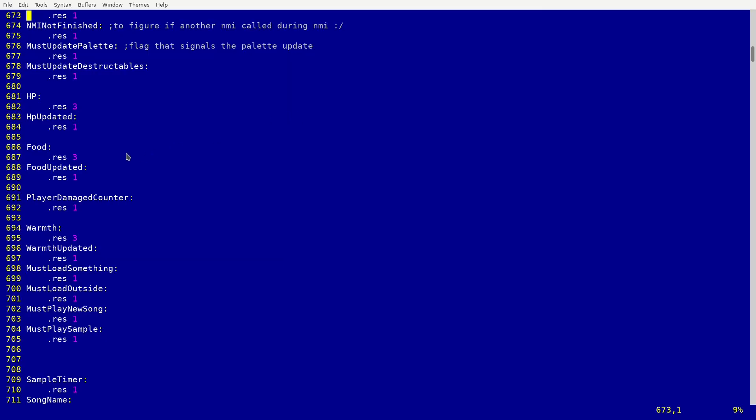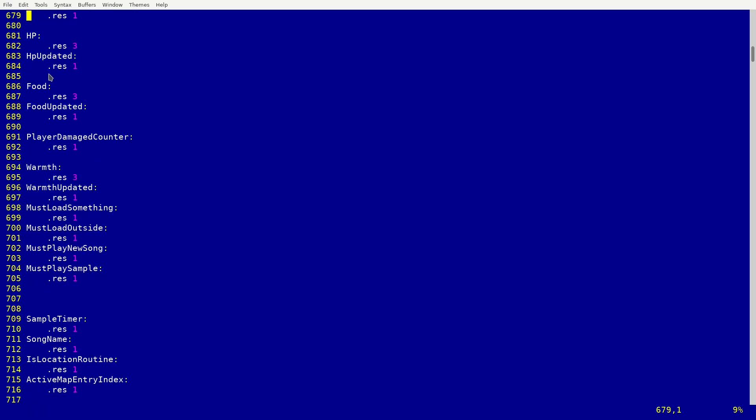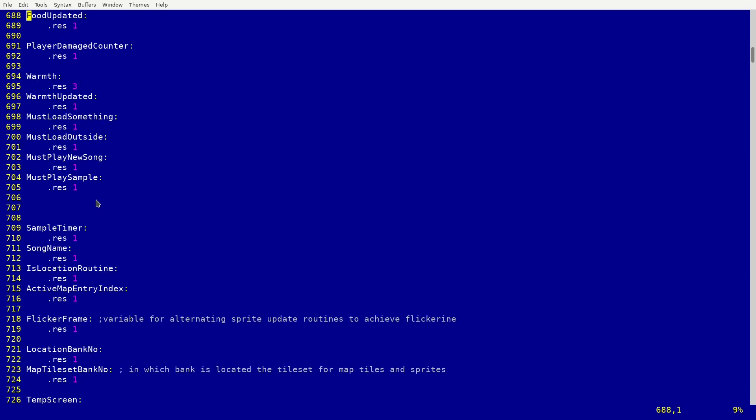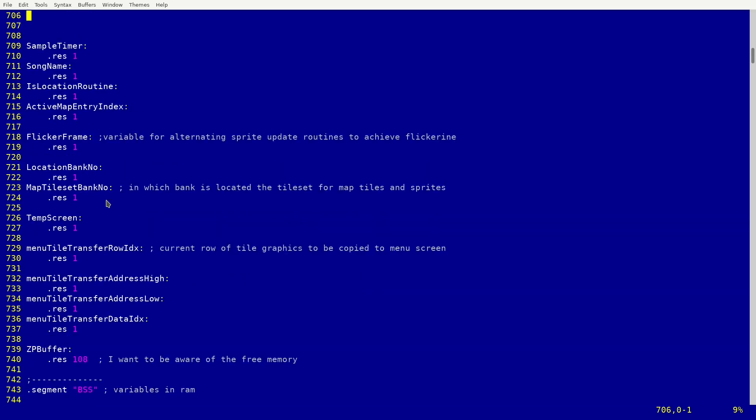For some reason that didn't work either — perhaps different banks had the same value at the same address. Anyway, I didn't want to mess around with Game Genie codes any longer. Why can't I just make a simple raw code that modifies not the ROM but the RAM memory? It would be much easier because I would be modifying the variable values that are in the RAM, and not the actual code that's in the ROM.